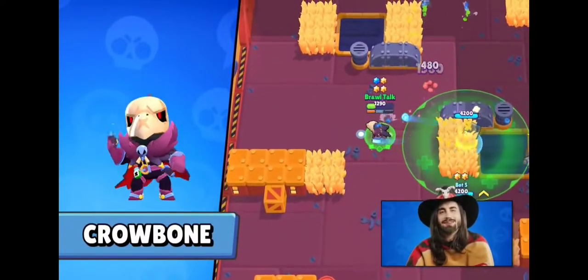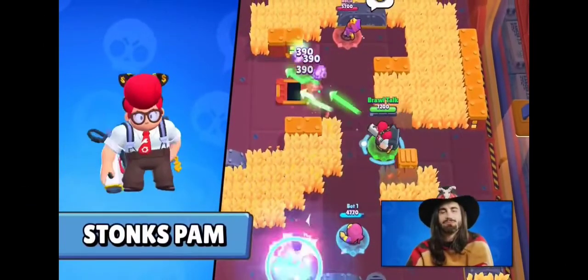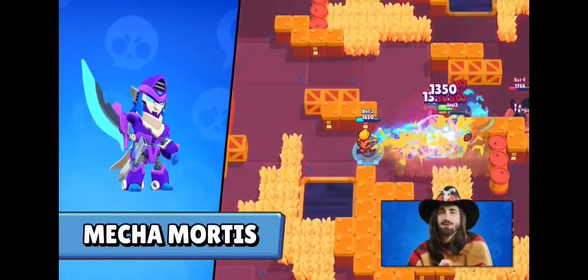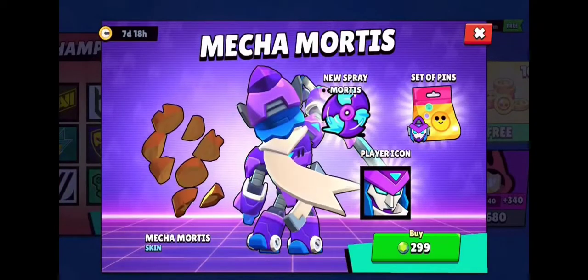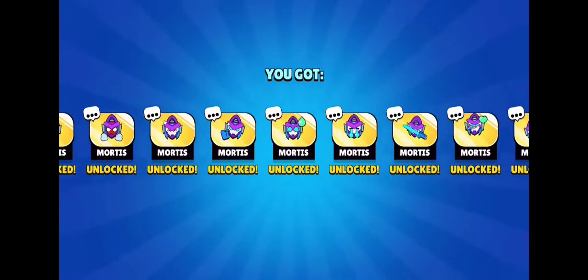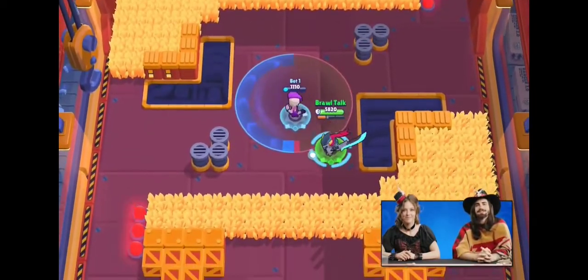We'll also be getting Moon Bunny Squeak for the Moon Festival in Asia, Stone Span — it will make sense, I promise — and Mecha Mortis, our newest 299 gem skin with custom voiceover and visual effects. If you get him on release month, you'll get his profile picture and a whole set of his pins for free. It will also unlock 2 color variations in the shop for 49 gems each.